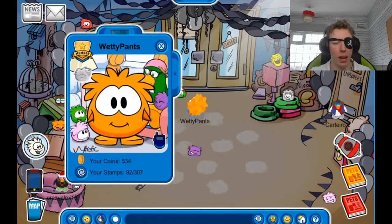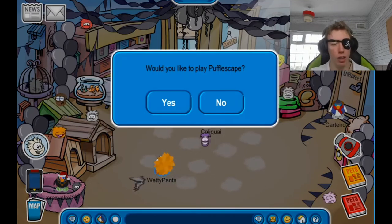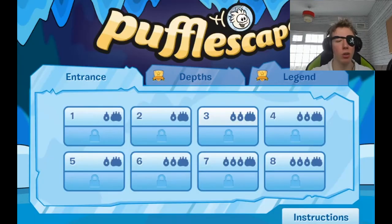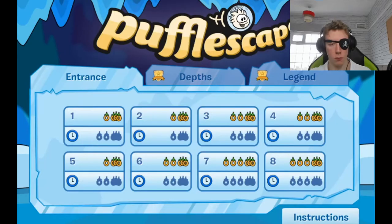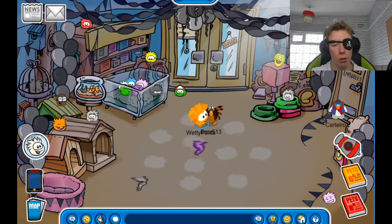We managed to get about 500 coins from that, but it's taken a while. What I'm going to do is play Pufflescape. There are stamps for this, but I've already got most of them except for one, so I feel like it should be okay to go ahead and play it a bit because you can get so many coins so fast. There's another 800 — I told you that was easy. Now we're back up to 1,400.